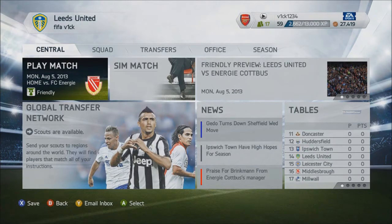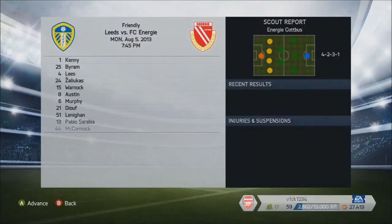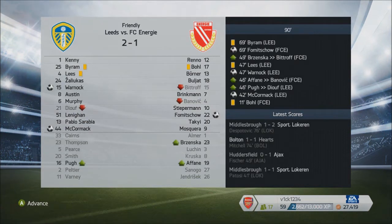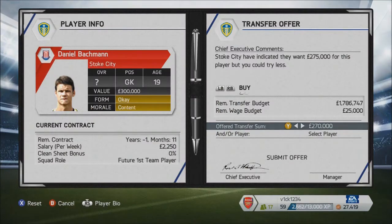Hey guys, VickVick here with episode 2 of my Leeds United Manager Mode series. We're going to start off by simulating the last friendly of the set of free friendlies for the start of the season. We're playing FC Energy — I think it's a Norwegian outfit. We get a 2-1 win with McCormack on the score sheet, which is good. Played the typical pretty strong team but with a couple of changes.